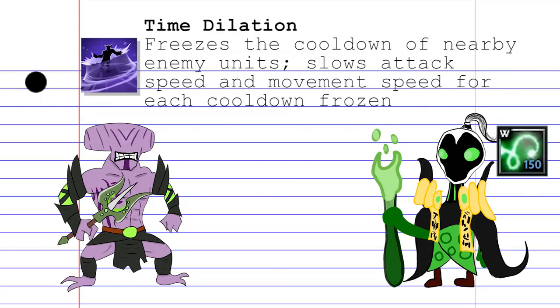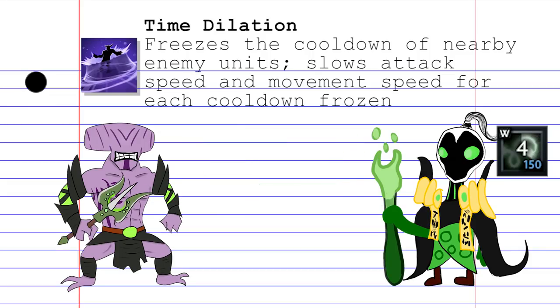Next is Time Dilation, an AoE spell that causes the cooldown of enemy spells to freeze, effectively extending their cooldown period. For each spell frozen this way, the enemy hero will have their attack speed and movement speed slowed by a certain percentage. This can cause a lot of havoc in a teamfight if timed correctly. Otherwise, it's a good obstacle to throw in the path of your enemies if you're trying to run away.